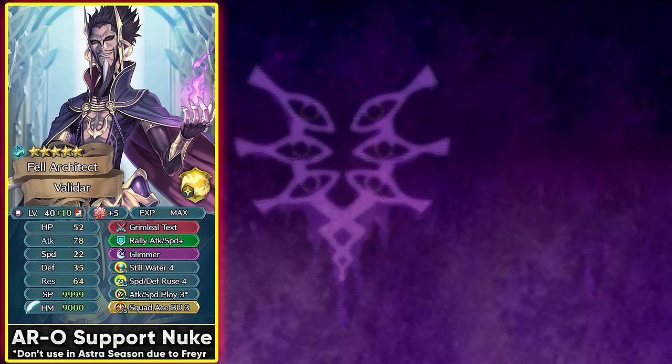When it comes to competitive game modes, he can definitely be used in Aether Raids offense with the new tier 4 Ruse skills. It doesn't really matter too much which Ruse skill you run because it's mainly there for having the schism status on the enemies so they don't have the triangle attack with Battle Catria or dual strike with Winter Cordelia. Even though there is a bit of overlap with his weapon and the Ruse 4 skill on the discord status, it's still really helpful as a supportive unit for Aether Raids offense. Just don't use him in Astra season because Freyr will cleanse all of the status effects from his weapon and ploy skill.